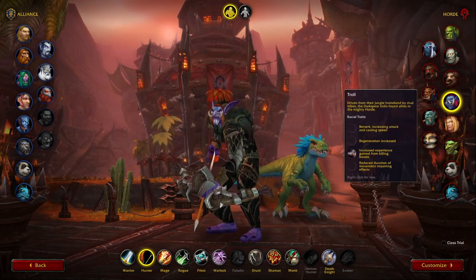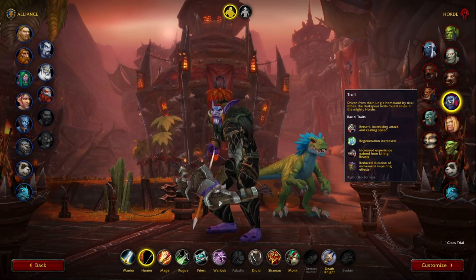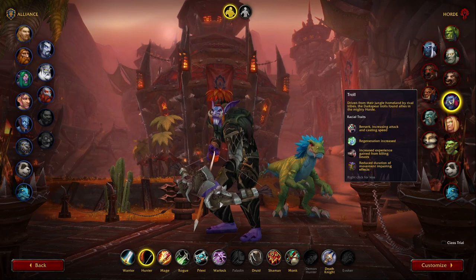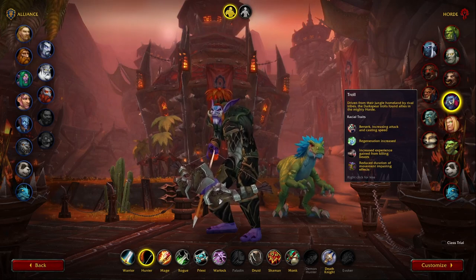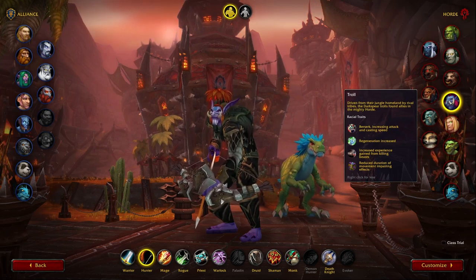After Orc, Troll is another great option. The Troll racial reduces incoming movement-impairing effects by roughly 20%, and with trinkets stacked you get an extra 5% reduction. More importantly, Berserking increases your attack and casting speed — around 10–15% — and if you use that in your burst window you really notice it. Troll is still a really good pick.